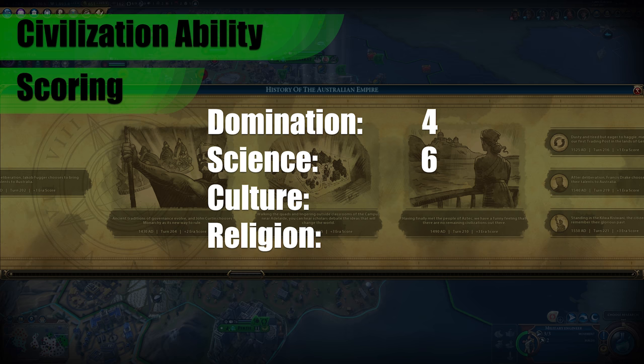For science, I would give the Land Down Under ability a 6 — that bonus to campuses can really add up, especially in the early game if you can get a couple of key campuses on breathtaking appeal tiles. For culture, I would give it an 8 — less about the theater square bonus specifically and more about the bonuses encouraging coastal cities, which are great for seaside resort spam in the late game. For religion, I would give it a 6 — if you find a key location with breathtaking appeal for your holy site, that plus 3 can really make a difference.